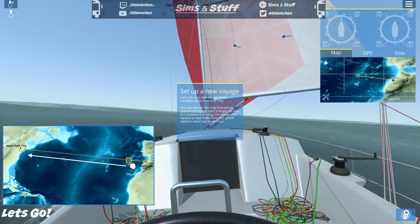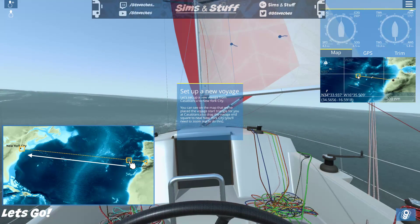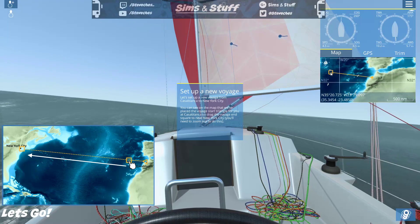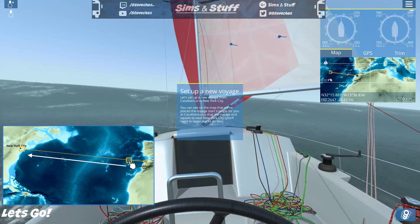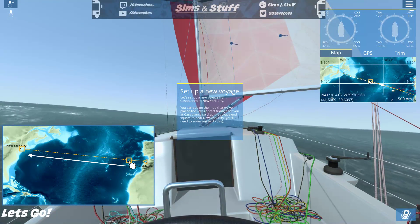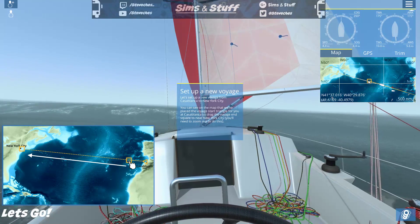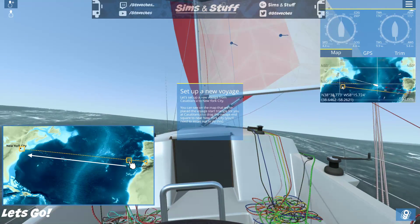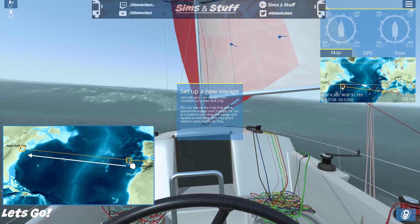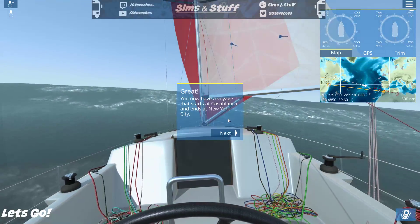I need to zoom out to find New York City on the map. I can't drag the marker out at first — where the hell is New York? Oh, down there. Eventually I get it placed. 'Great, you now have a voyage that starts at Casablanca and ends at New York City.'